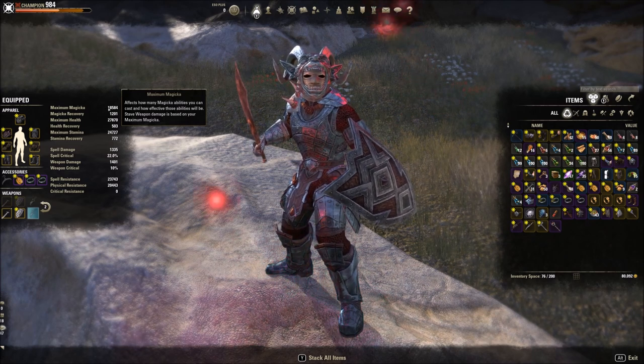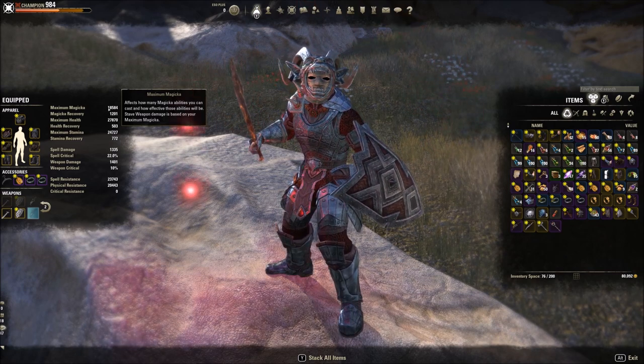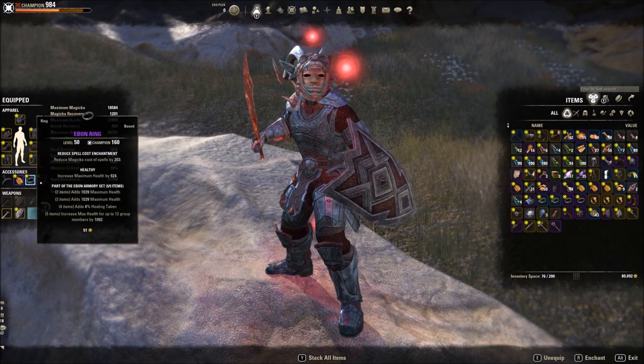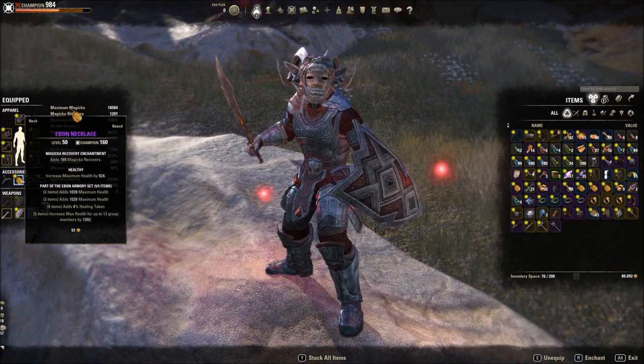I went with all heavy because I was feeling way too squishy with a 5-2 setup. All heavy — I don't need more stats with the Undaunted passive; I'd rather just have more armor and resistance. I went with one recovery and two reduced costs — you probably want two recovery and one reduced cost, but I ended up crafting the wrong gloves twice.